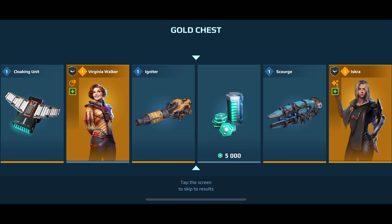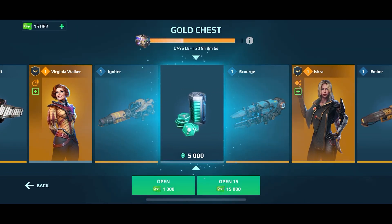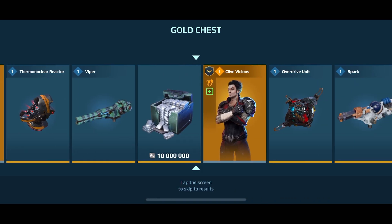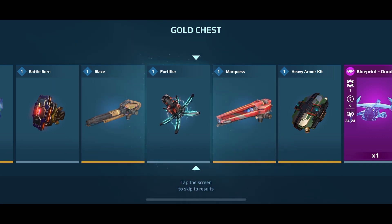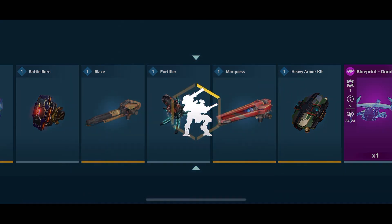Five thousand power cells again - that's a great prize. Fortifier - also a good prize. That module is great on the Typhon, great on the Bulwark, and bots like that - anything with the aegis shield.